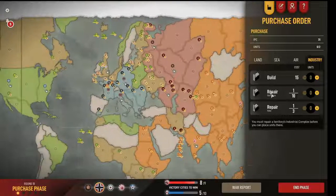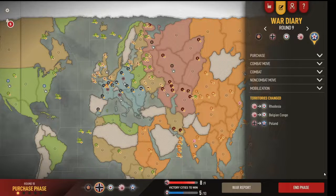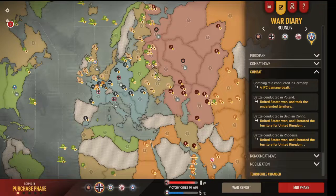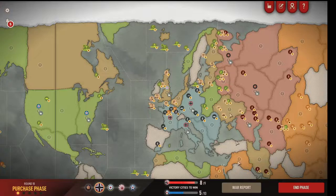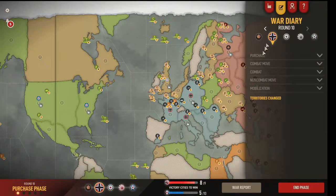Okay, round 10. Let's see what I missed here. He purchased 14 infantry. He bombed Germany successfully again — Poland, Belgium, Congo, Rhodesia. Quite a force here. It's like he's kind of moving them south, which is smart. Not a lot I can do anyway in response. No new territory captures by the Russians, which I like.